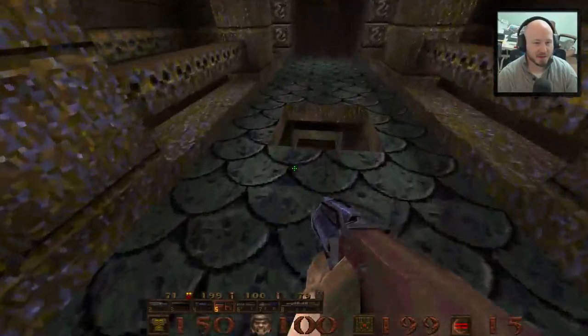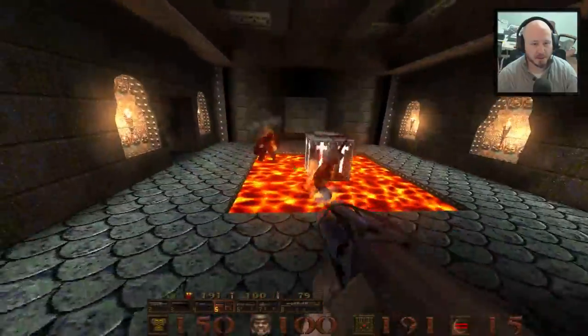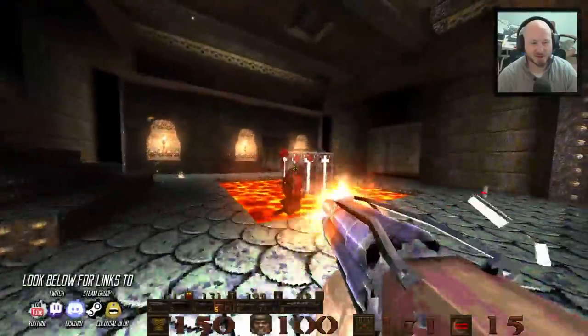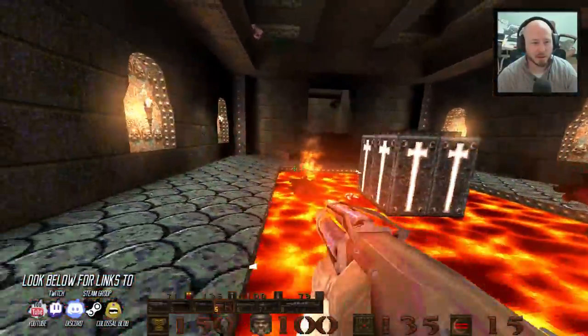We'll grab these items and hit the button - prepare for a fight. These ogres catch on fire because they went in the lava - good effects, pretty cool.